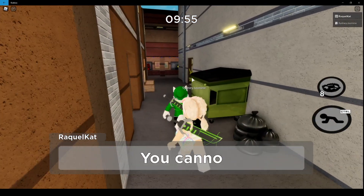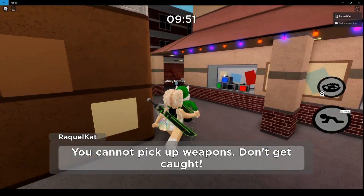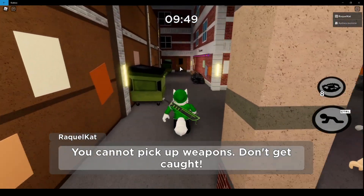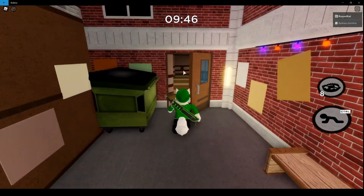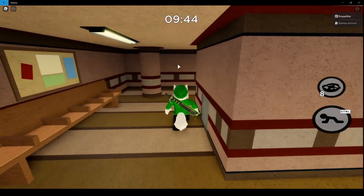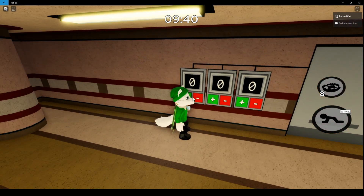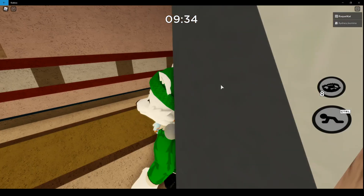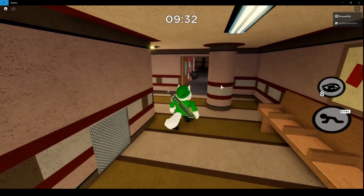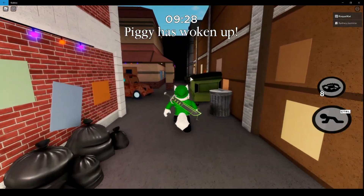Okay guys, the first thing you want to do is go over here and open this up. You do not want to start the map. You want to put in this code: seven, two, two — that's what you want to put in. Then we're going to go over here and Sydney is going to distract Piggy.